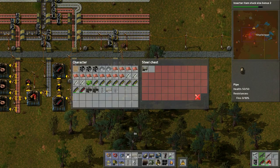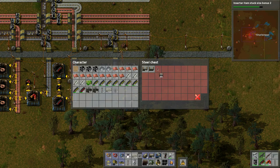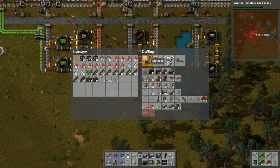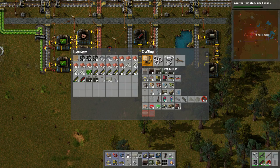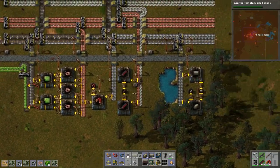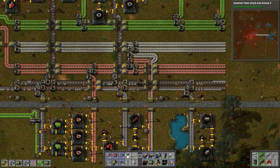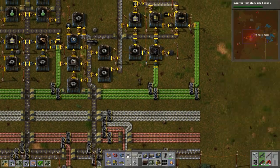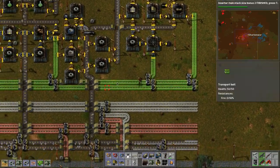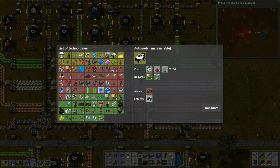Look at the pipes — they're done, excellent! We need those guys. Let's actually switch those out, perfect. I just want to hook up some pump jacks and get this going and then we'll call it. One, two, three pump jacks — need more iron plates. Let's see here — how are we on these guys? Oh, they're doing quite well. Inserter stack size, automobilism — this will get us the car.